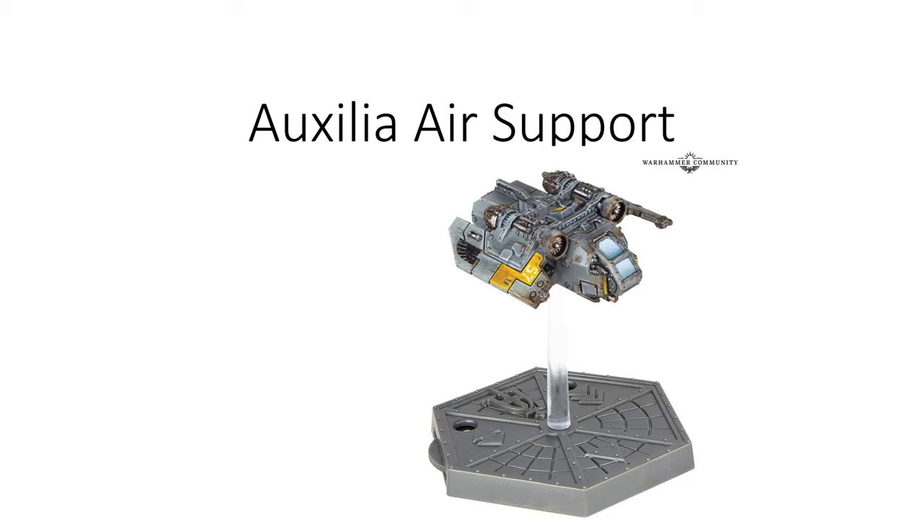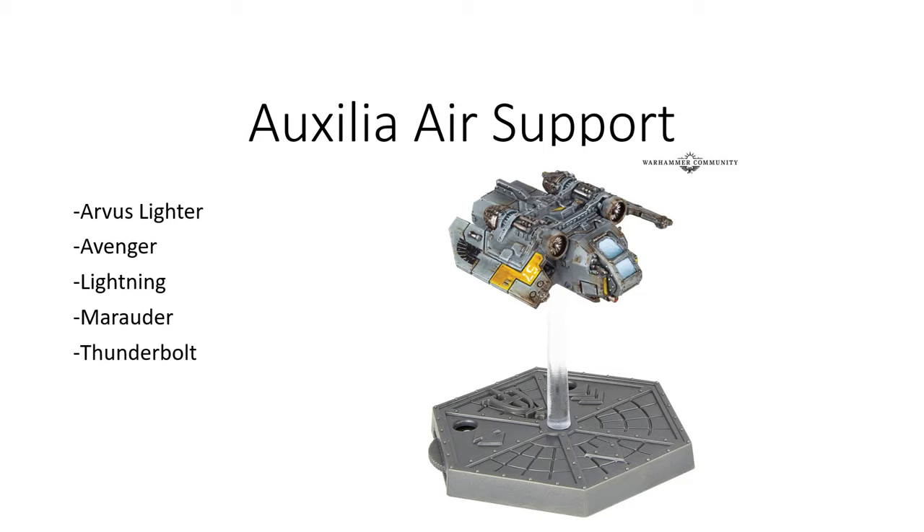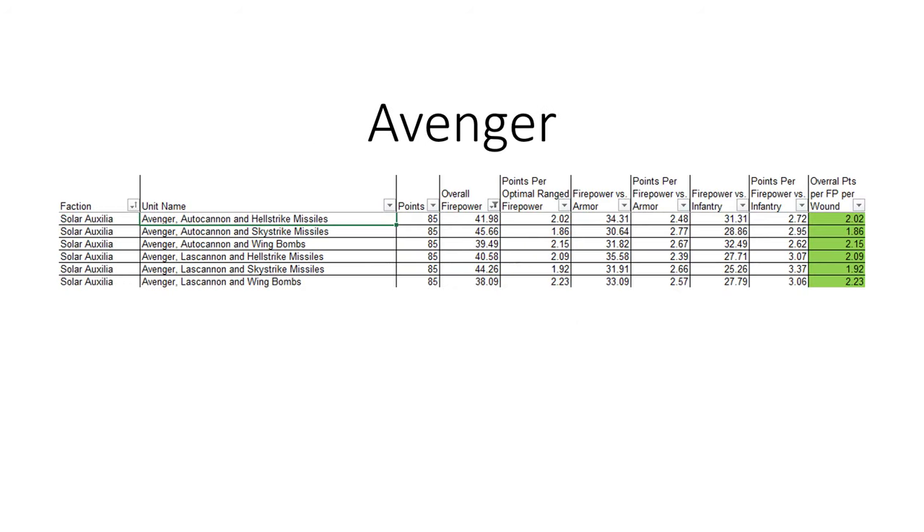Moving on to auxilia, there's the Arvis lighter, which is a transport. I'm not going to include it in any calculations because it doesn't have any weapons. It does suffer from the fact that it is a flyer — unless it's in hover mode when it dies, you end up losing your infantry since there are no jetpacks. The Avenger and the Lightning are two of the interceptors, and then there's the Marauder bomber variants, which is also an interceptor. Because each of these has drastically different loadouts, I have included them on separate pages.